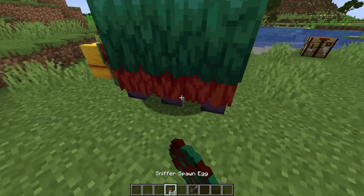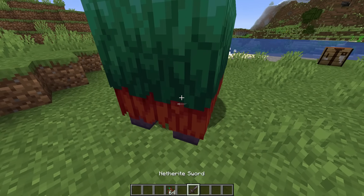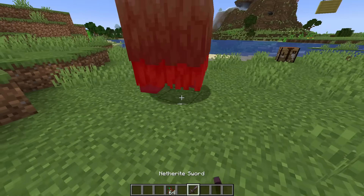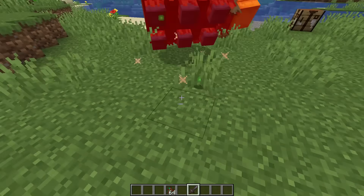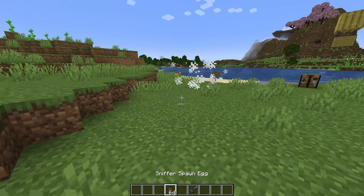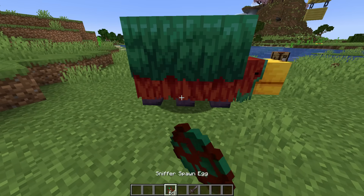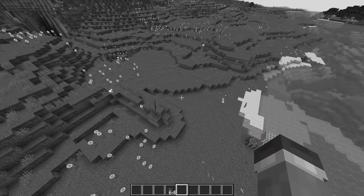Back to the sniffer for one second. The sniffers actually had a small chance to drop a moss block. I don't know why it was like that, but it's not like that anymore - they don't do it. That's going to mean that the sniffer officially has zero drops whatsoever. When you take this thing out with two critical hits from a netherite sword, you get nothing. So don't do that.